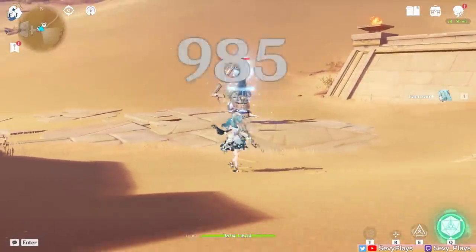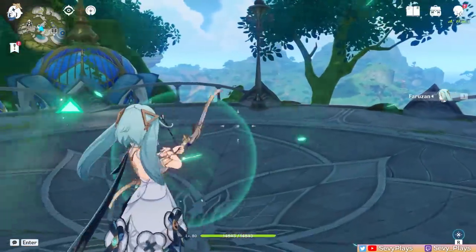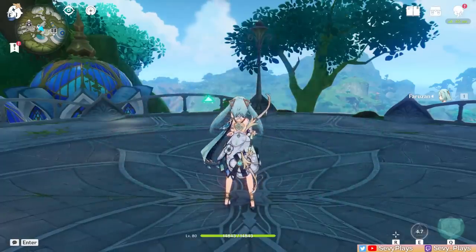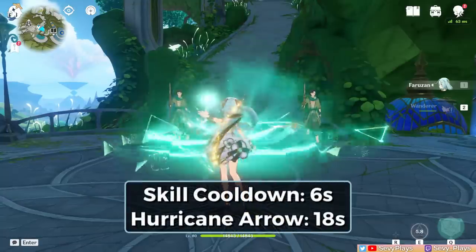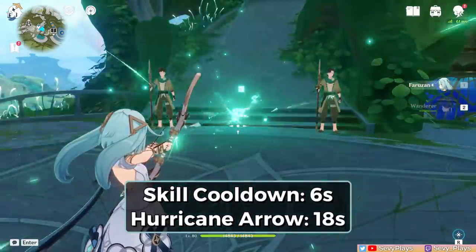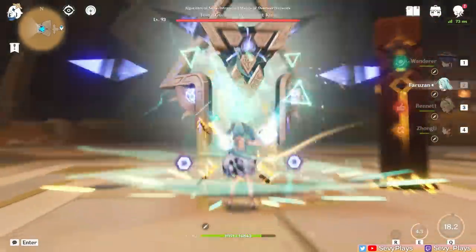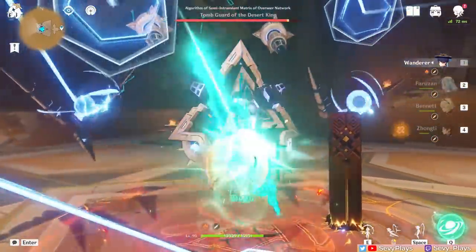Farazan's normal and charged attacks generally won't be used except for her charged shot in relation to her skill. Her skill lets her enter the Manifest Gale state that decreases the charging time of her next charged shot and turns it into a Hurricane Arrow. You can see that she has a Hurricane Arrow available by a little glowing triangle. Her skill only has a 6-second cooldown, but the Hurricane Arrow buff will stay available for 18 seconds even if you switch out, giving you some flexibility on when to fire it.